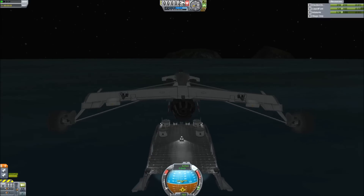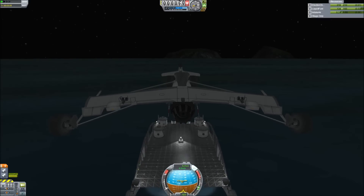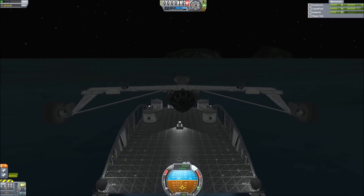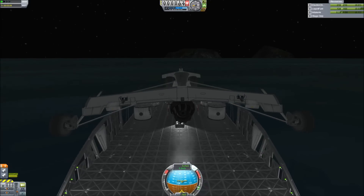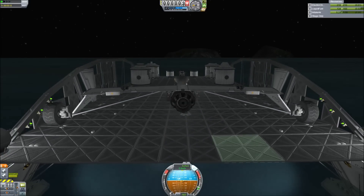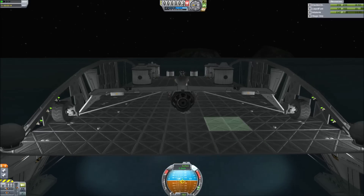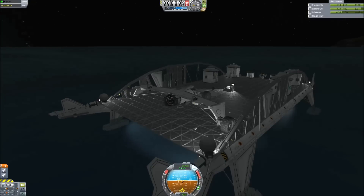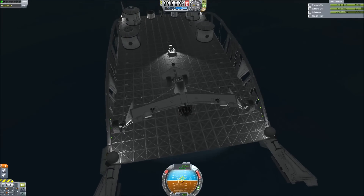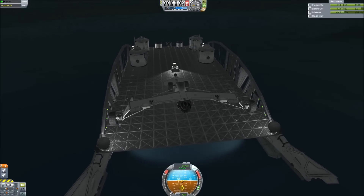So this is both a dual-function personnel transport, mobile base, and aircraft carrier — multi-function, I guess. And here we go, taking my VTOL plane, touching down. Now we've landed on the deck. Let me just pause here for a moment and discuss a few things about what we're looking at. Put on the parking brake so I don't go anywhere.